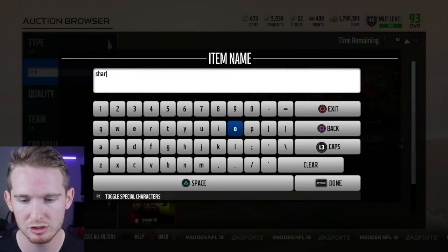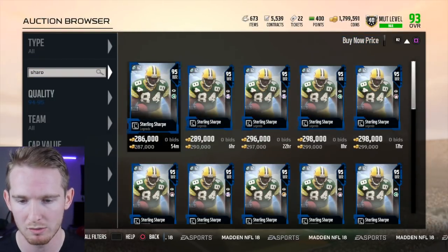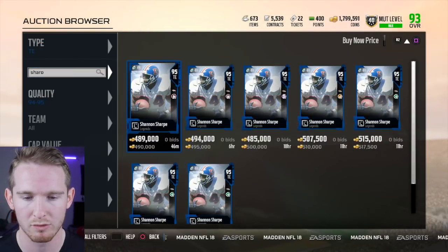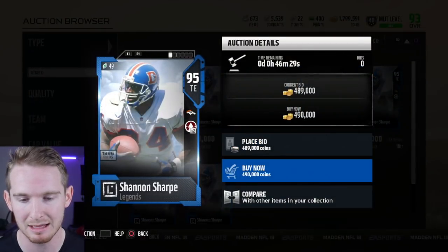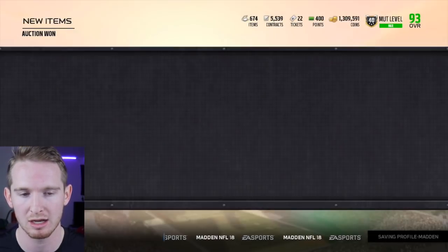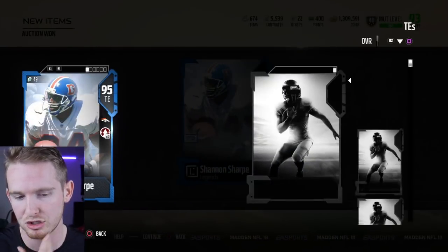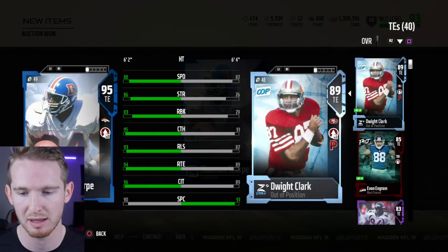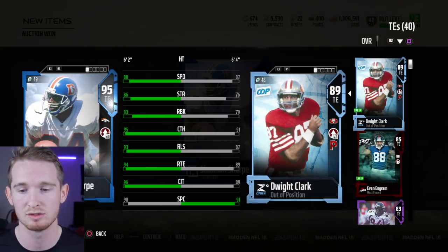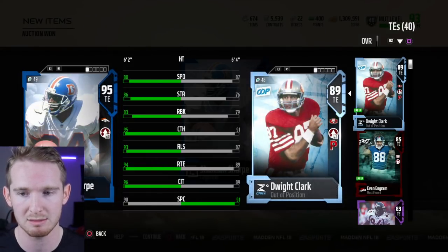As I've been saying in past videos, Shannon Sharp is the guy I want to replace my tight end with. I looked at the price and he's going for 490,000 coins — I'm just going to pull the trigger. Got Shannon Sharp from the auction house. Comparing him to Dwight Clark, Shannon Sharp is better in basically every single category other than spec catch. Dwight Clark does have the playmaker chemistry which is useful, but Shannon Sharp overall is much better and should boost my team to 94.